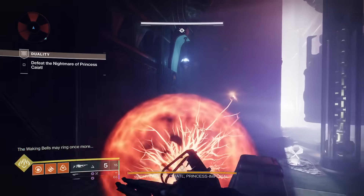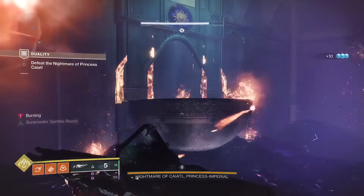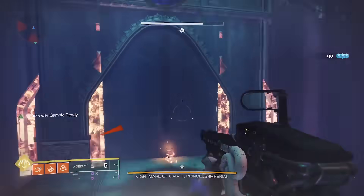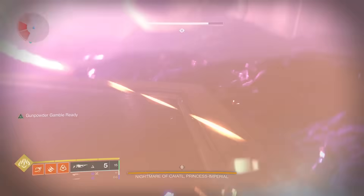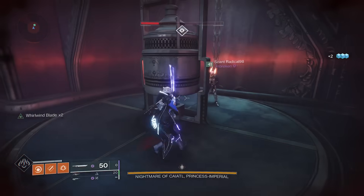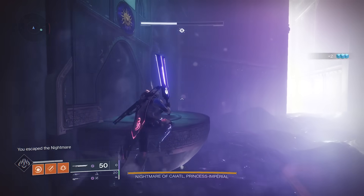Throw a fusion grenade on the scion on the platform. When the grenade explodes next to the door, it will freeze the door position, blocking any more enemies from coming out of the door. You can tell because the door will start burning. The door won't close, and for the rest of the encounter, no enemies will come from it.